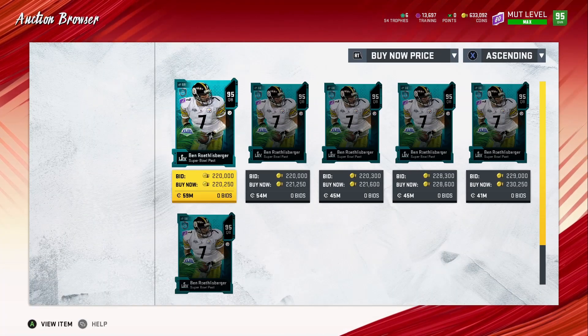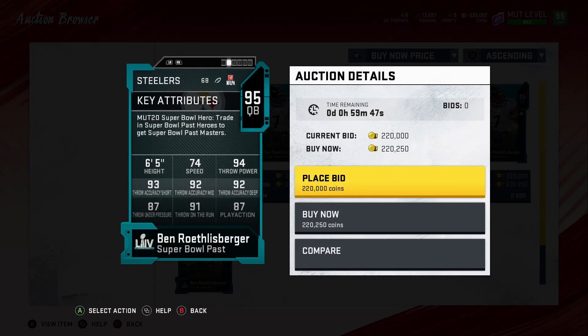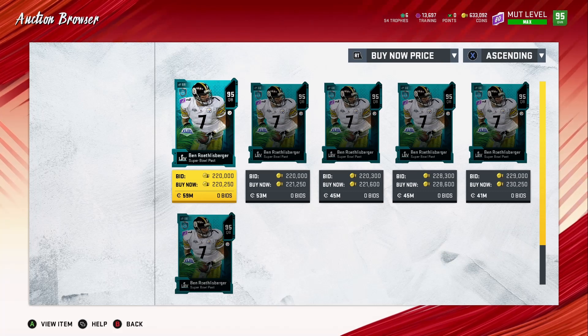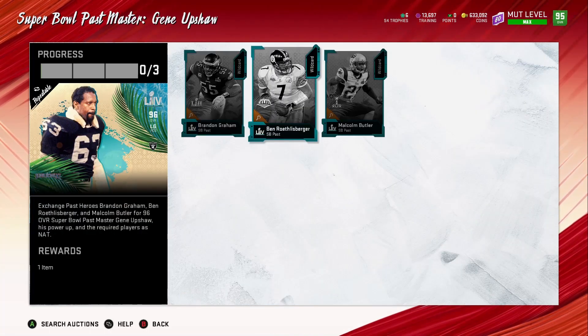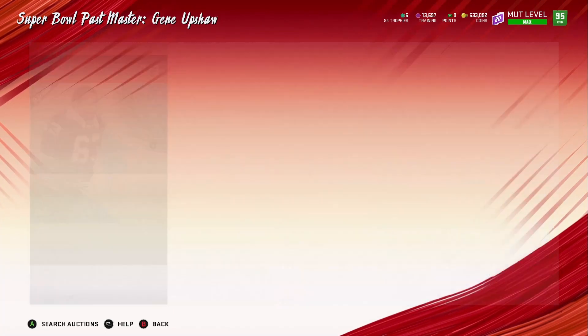Then you got Ben Roethlisberger — these guys aren't going for much on the market. He's got 74 speed, which is not that great, 94 throw power, 92 throw accuracy deep, 92 mid, 92 short. Throwing under pressure is good, throwing on the run is good, play action is decent. I like this card overall — the speed isn't all that, but everything else is pretty decent. For those running a theme team or who just like Ben Roethlisberger, he's a solid card.